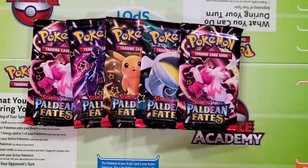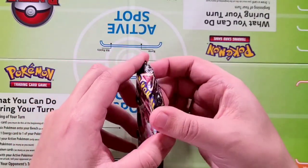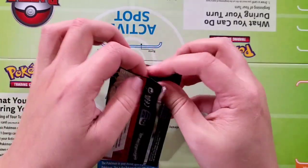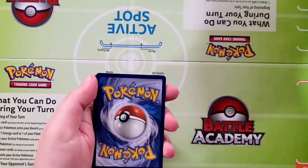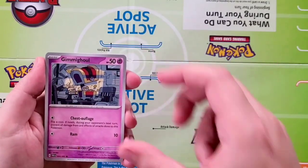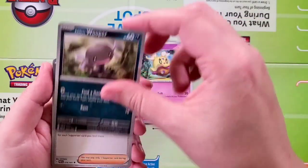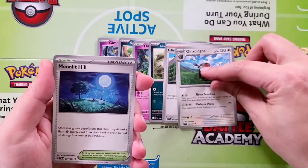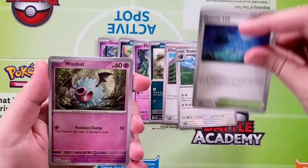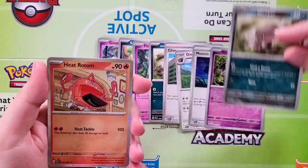Definitely still looking to complete this set — a lot of shiny cards in here. Going to give a big shout out to Team Right. Let's go ahead and give this one up for Team Right — this is going to be our first pack on Paldean Fates. Starting off with a Gimmighoul, Scraggy, Flittle, Wooper, Clive, Oink-a-loin, Moonlit Hill. Our reverse is going to be a Woobat, followed by another Wooper, and a Heat Rotom Holographic.